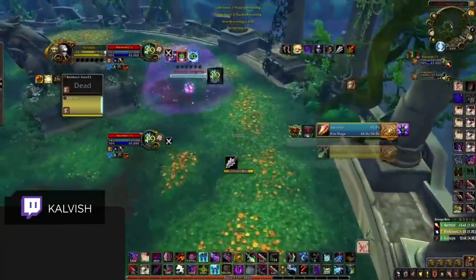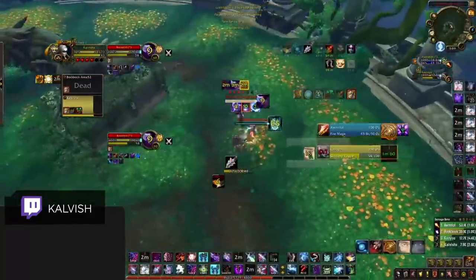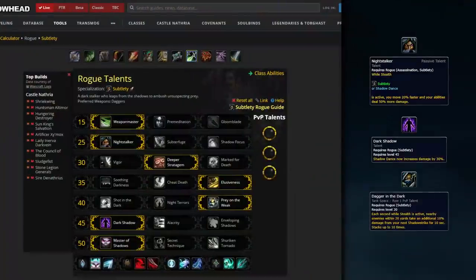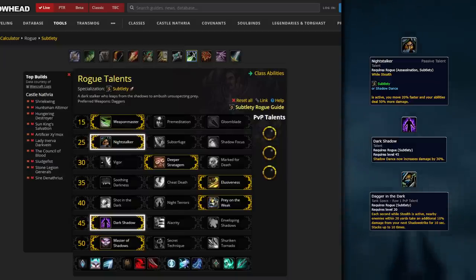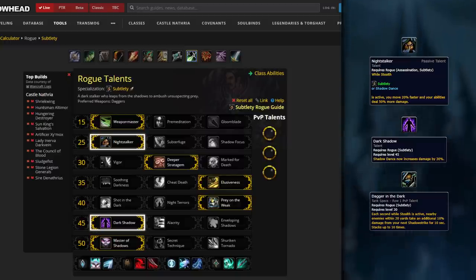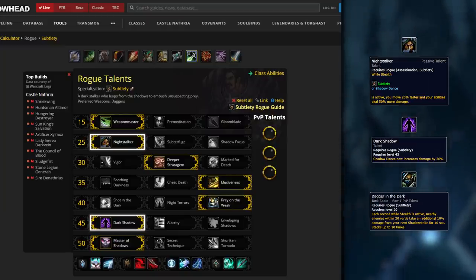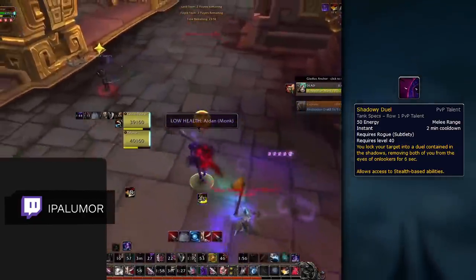This next combo involves everyone's favorite — or least favorite — spec, depending on who you ask. Sub Rogues have a spec known as the One Dance build, which sacrifices a lot of control options to get a massively strong Shadow Dance. The two most important talents in this build are Night Stalker and Dark Shadow. Night Stalker is chosen over Subterfuge to get a 50% damage increase out of Stealth, and Dark Shadow gives a 30% increase to damage during Shadow Dance in exchange for giving up a second charge of Shadow Dance with the Enveloping Shadows talent. The build is also often used with the Dagger in the Dark PvP talent for a huge increase to Shadow Strike damage. When you combine all of these damage modifiers with Shadowy Duel, you get a crazy powerful combo for quickly taking out an enemy player.